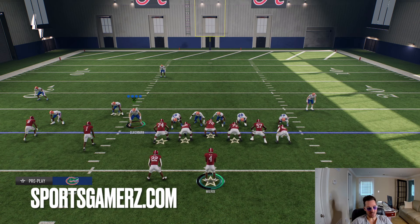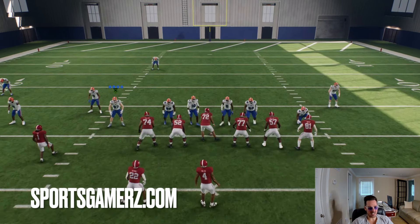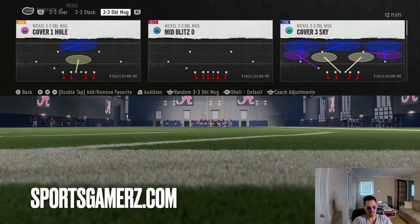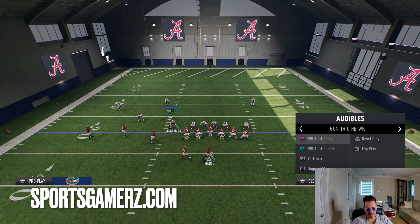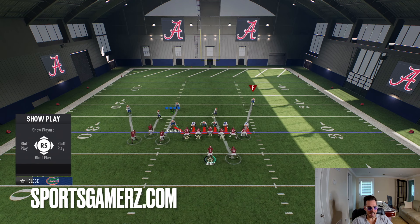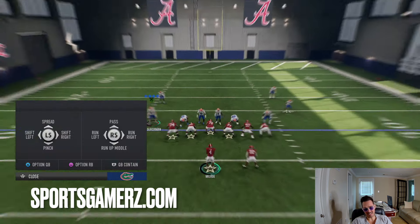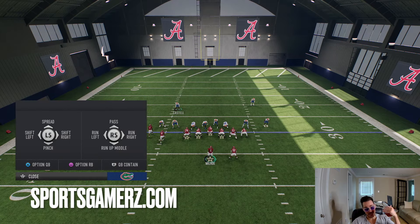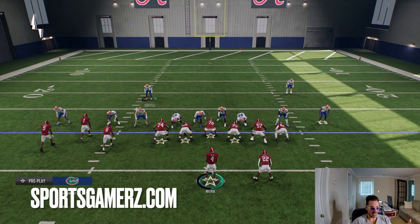So how does this glitch work? Essentially, this glitch is used from man coverage, specifically defenses that are cover zero-based. So right here I'm in a basic mid-blitz zero — this is cover zero. The way this glitch works is that if the defense is in cover zero, meaning everyone is manned up or blitzing with no zones on the field, if they run commit, the defense will run commit against the run, but if you pass the ball, it will pass commit. So they can essentially shut down all your runs while still playing the pass if you pass.